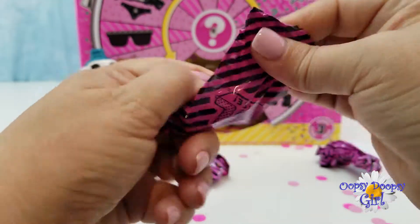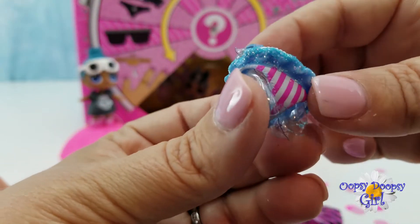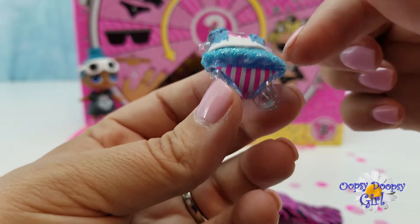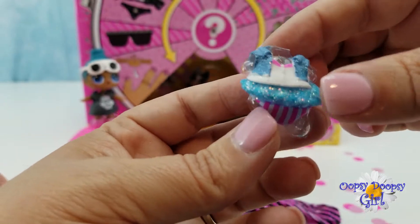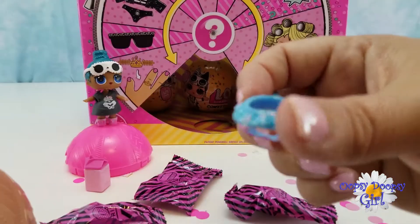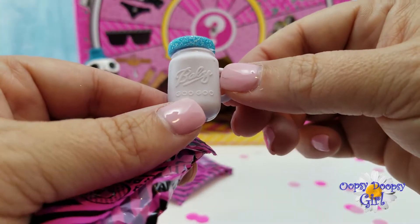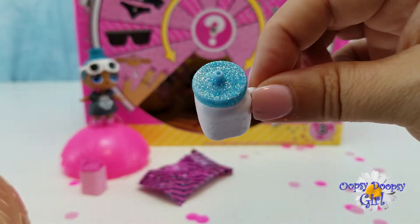Let's start opening these up — there's one, two, three, and four. Oh my gosh, it's so adorable! It's glittery — it's a little tutu with some striped panties and a vest with a shirt. Do you guys know who it is just on this outfit? If you do, let me know in the comments. The next blind bag — cute little bottle and it's got a glittery top. Adorable!